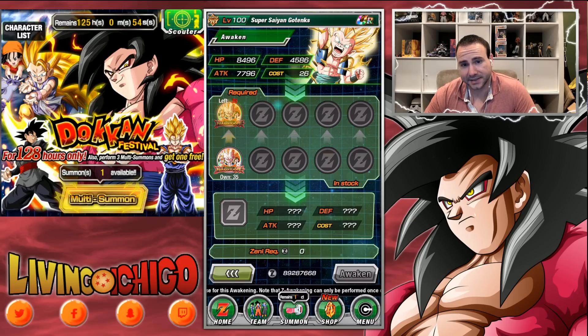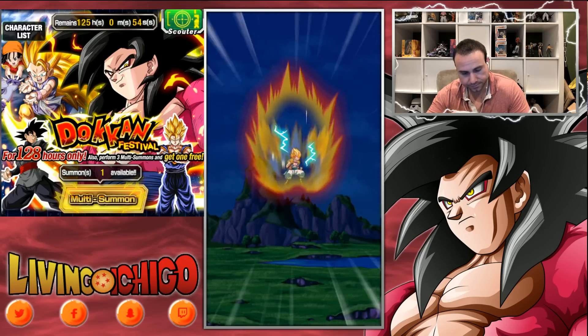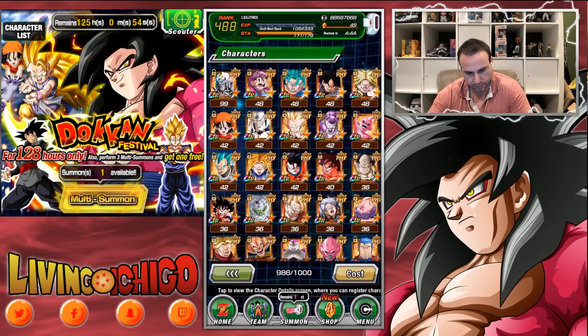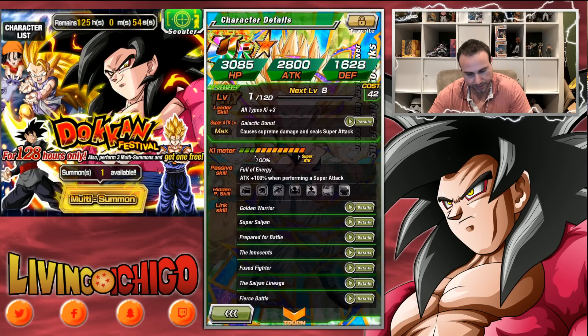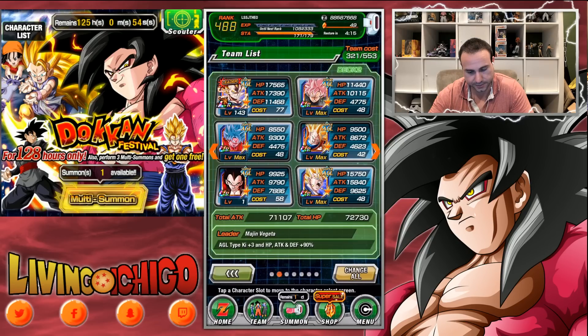Don't forget this one also gets Dokkan awakened — it takes 35 Gotenks medals. I really like this one; it's going to go very well on a Physical team. His art is pretty badass too. He costs 42, all types key plus three. He causes supreme damage to the enemy, seals, and attack plus 100% when performing a super attack — extremely solid. He links well on a Fusion team and serves as your sealer if you need one. Alright, now let's look at team setups.